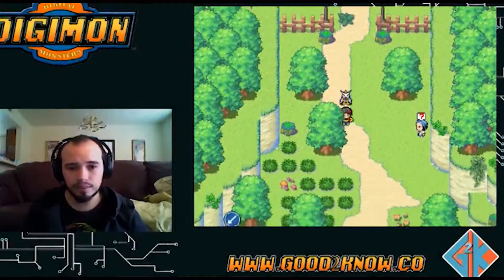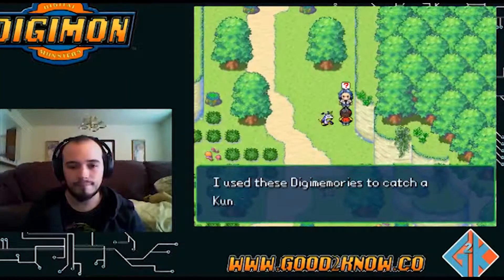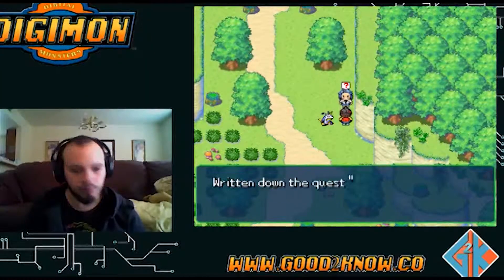Another cool thing about this game is there are actually little mini quests they put in here. Let me talk to this guy - he'll give you one right now. 'Tunamon has disappeared, gotta find him.' Of course I will.